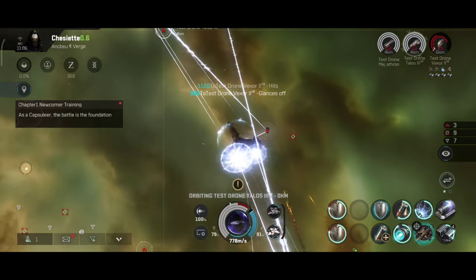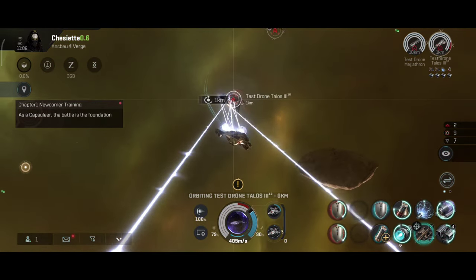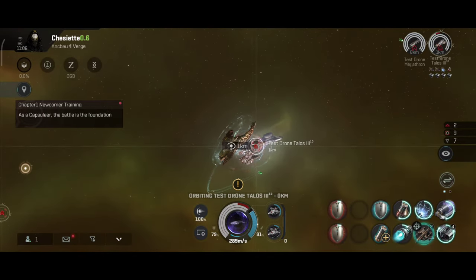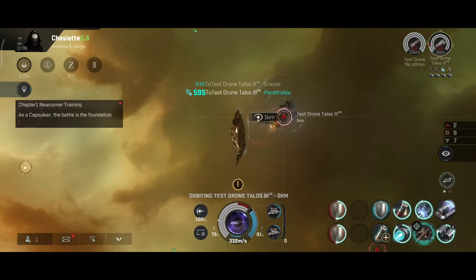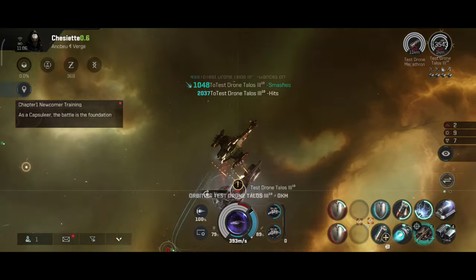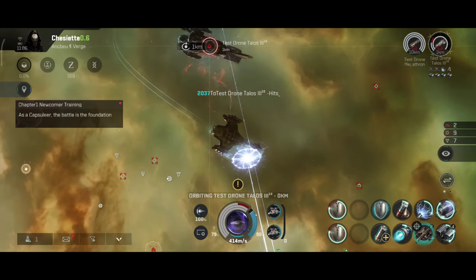I still have that Machariel that is still alive. That Machariel basically went around the galaxy a couple of times — it went from Syndicate to Catch, then from Catch to Gallente space, then Minmatar space, then back to Syndicate, and then back to Gallente space — or rather the current location, which is the border system between Caldari and Gallente space. That ship has a very rich history behind it.